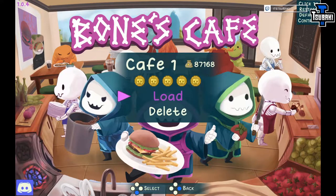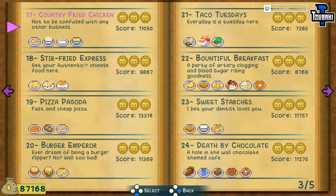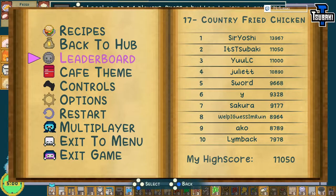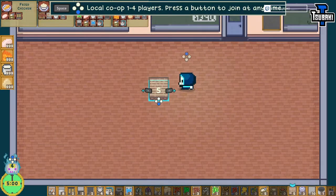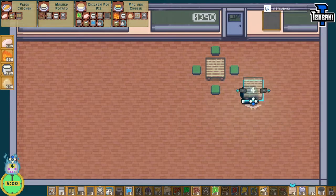Today I'm going to do another challenge of Bones Cafe and it's going to be country fried chicken, not to be confused with any other business. Looking at the other boards, someone asked for it today — it looks like this, but tomorrow can be another thing. You can be the first — all you need to do is practice and play a lot of this game to beat the score.